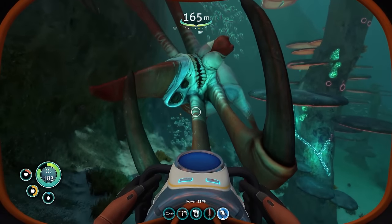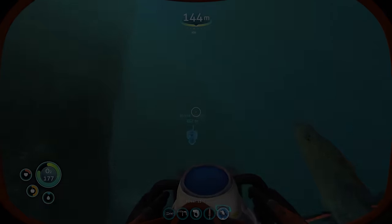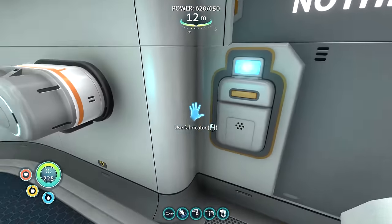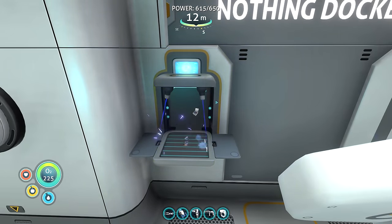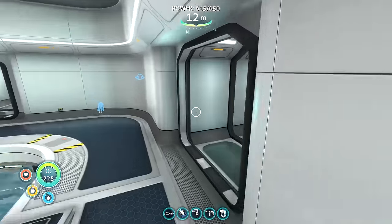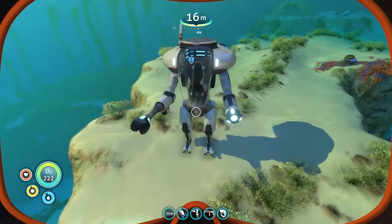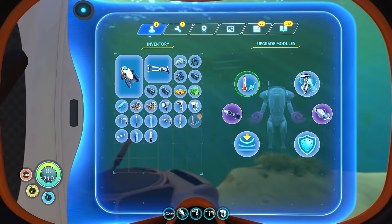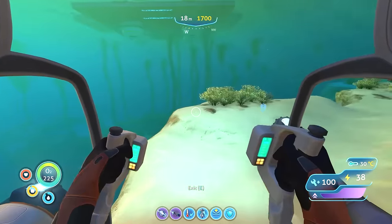With the Reaper down, let's move on to the biggest of all the Leviathans — the Sea Dragon Leviathan. What I'm going to do first is build a thermal reactor module for my prawn suit. This will keep it charged when we go down to the lava zone where the Sea Dragons reside. We'll fit this into our upgrades and then we'll be equipped with everything we need to go down there and fight it.